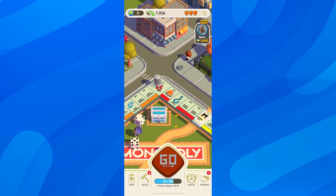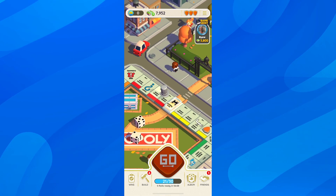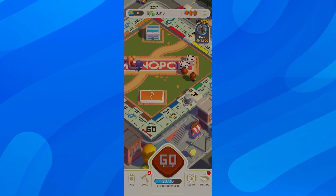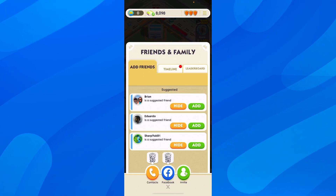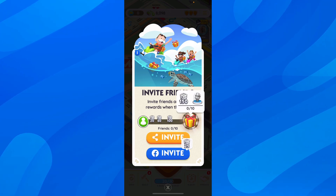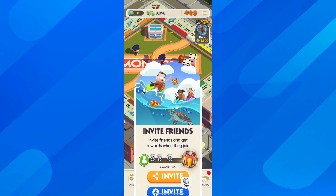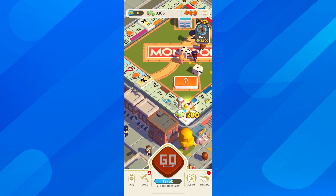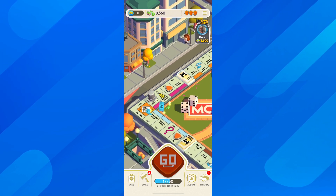So basically, what you'll have to do is simply invite five friends to the game, and then you're going to receive Community Chest. You'll have to simply tap on Friends at the bottom of the screen, and after that tap on this green Invite button. Then simply, as you can see, you're going to have this chest here. You have to simply copy this link and send it to your friends. And when someone creates an account and starts playing this game, after five people have done that, you're going to receive the Community Chest.